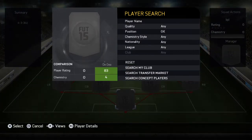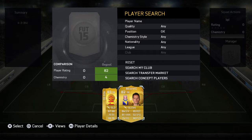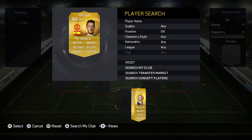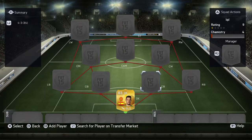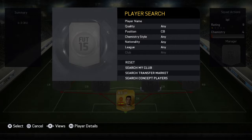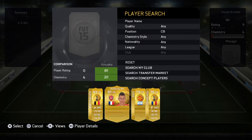In goal we'll have De Gea. Even though a cheaper option could be Begovic, who is still an all-round goalkeeper with great stats, De Gea is going to be in goal. He's not necessarily a cheaper option, but he is an extremely well-rounded goalkeeper. This is probably a 70-80K team, but people have been out for so long, you should have that much by now.